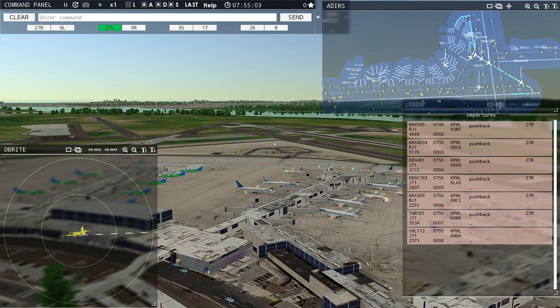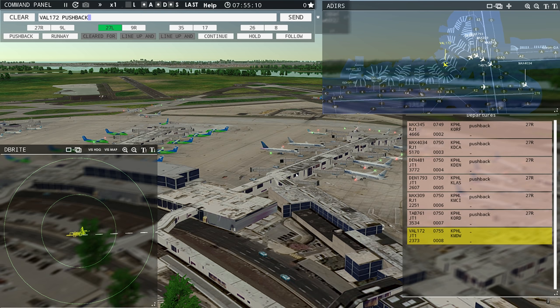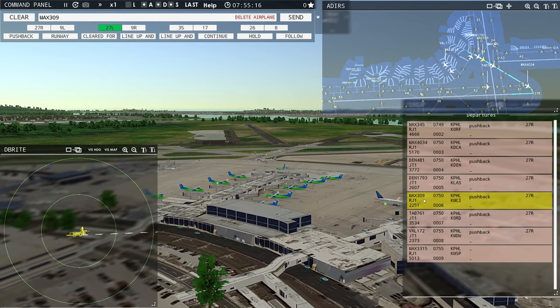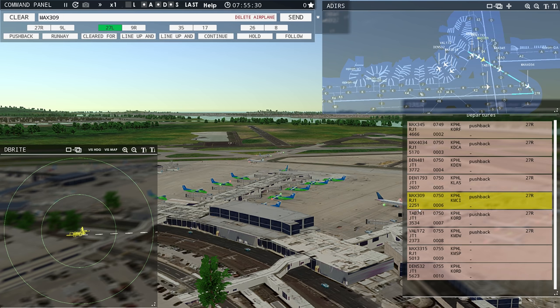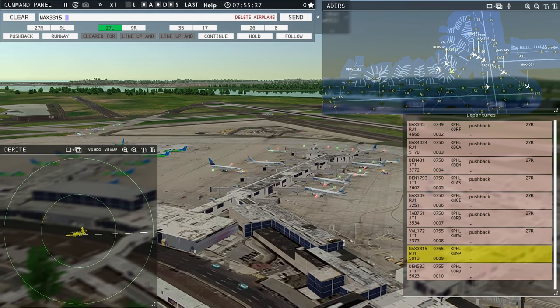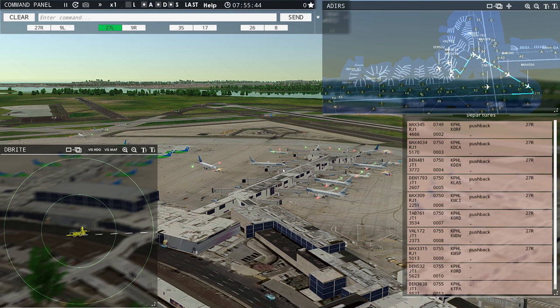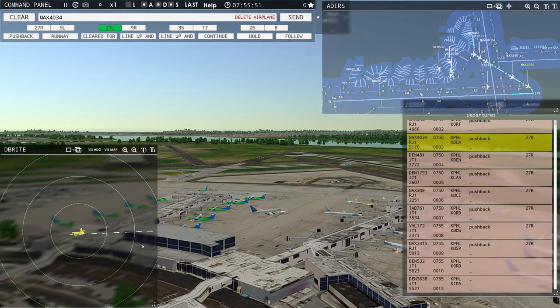Philadelphia Tower, Value 172 requesting push and start. Value 172, pushback approved, expect runway 27R. Ground 27R pushback approved. Magic 309, continue taxi. Philadelphia Tower, Magic 3315 requesting push and start. Philadelphia Tower, Denali 532 requesting push and start. Magic 3315, pushback approved, expect runway 27R. Philadelphia Tower, Denali 129 with you, runway 27R — that was an arrival. Denali 129, Philadelphia Tower, wind calm, runway 27 left, continue.